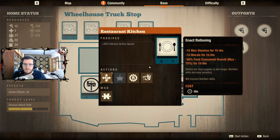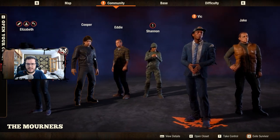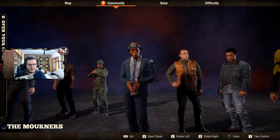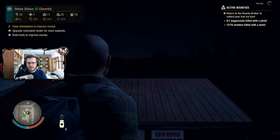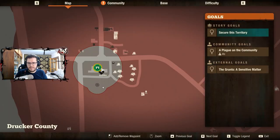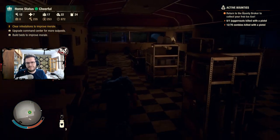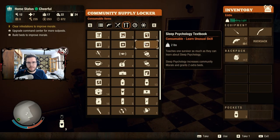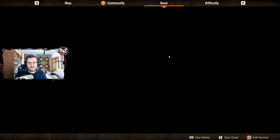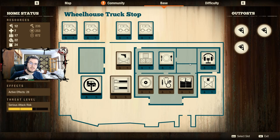What about my restaurant? It's not operating efficiently because I don't have the skill of cooking. Let's look at how we can fix it. I have a bunch of people here — one of them has an empty slot for learning, so he could become better. But let's see if I have the proper cooking book. We do not have a proper book, so we need a book of cooking. If we find it, we'll start utilizing this facility.